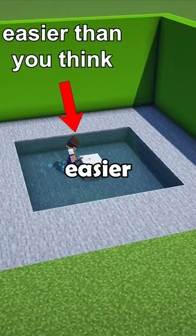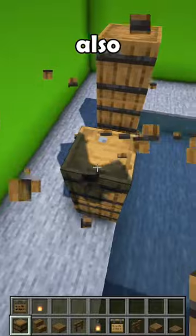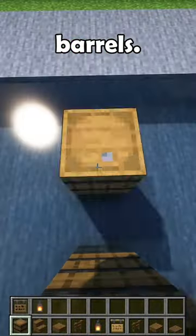Do you struggle building cool bridges? They're easier than you think. Start with six columns, spaced three blocks apart, which are also three blocks high and made from barrels.